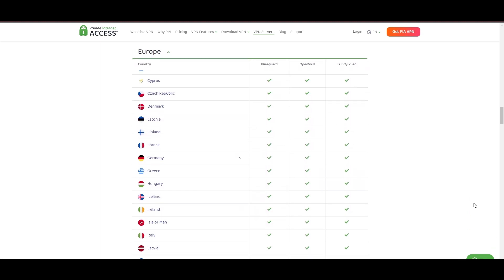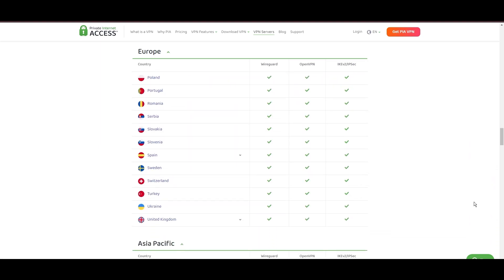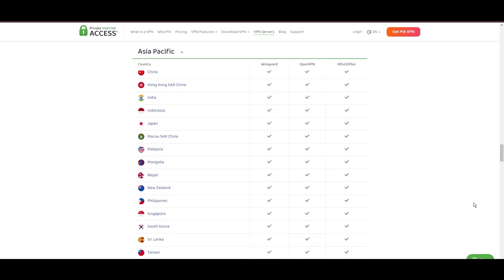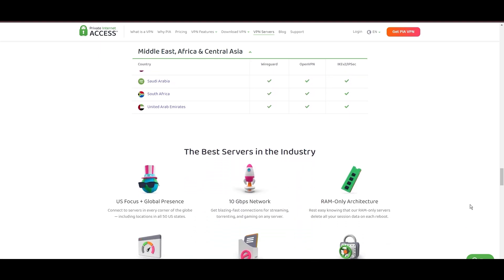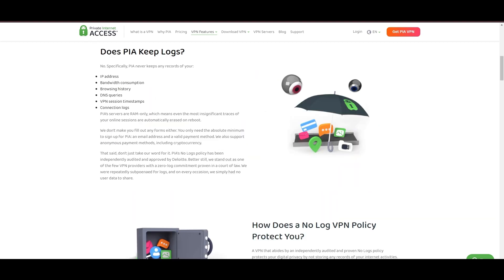At the heart of PIA's appeal is its promise of swift and seamless connectivity, a boon for gamers and especially Multiversus players. The ability to connect from anywhere without suffering from server overload ensures a smooth and lag-free gaming experience. With a particularly strong server presence in the US, PIA combines this vast network with user-friendly mobile apps and an attractive pricing strategy, making it a compelling option for the discerning VPN user.